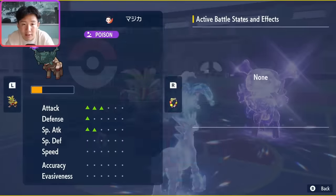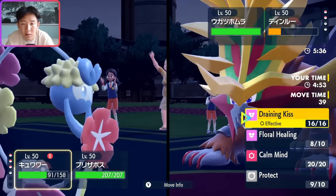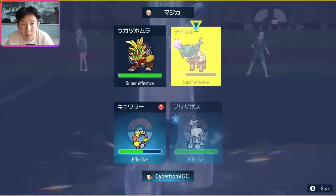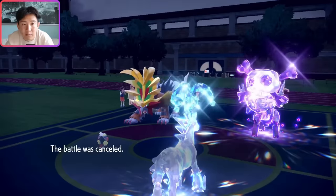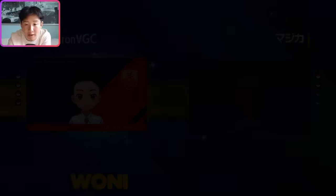Now you can't heal Ting Lu and I still have Reflect — and I managed to get healing onto this. Just High Horsepower — feels good. That was a nice read. That game actually could have gotten very, very bad if we didn't make that read. Weakness Policy Ting Lu with Coaching from Galarian Zapdos and support from Comfey is really scary.